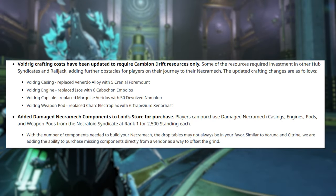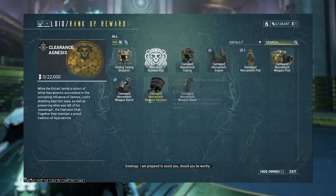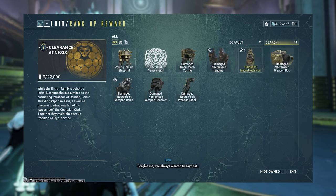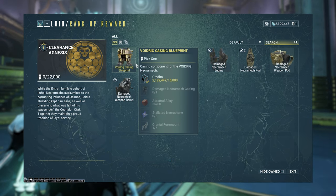Before we start, there was an update on October the 18th which basically makes obtaining your necromech a lot easier. We'll be going over this new way of actually obtaining it, which is basically you can do bounties and level up a reputation with Lloyd, then buy the broken parts you'll need to actually craft the necromech.